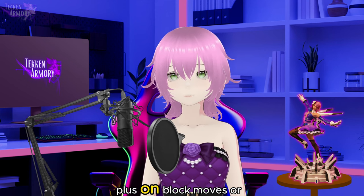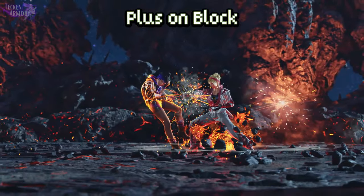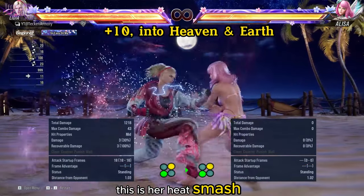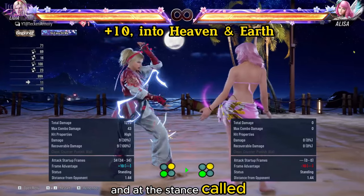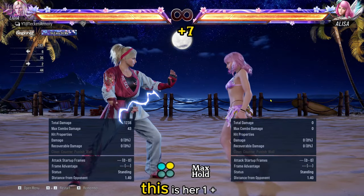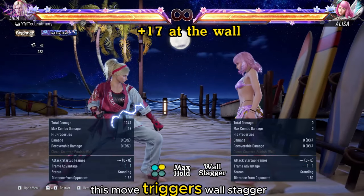Next, we will show you her plus-on-block moves or frame traps. This is her heat smash. If her opponent blocked it, she will be at plus 10 and at the stance called Heaven and Earth. Her heat smash startup frames is 18. This is her 1+2 max hold charge — it is plus 7 on block. At the wall, this move triggers wall stagger, giving plus 17 on block.